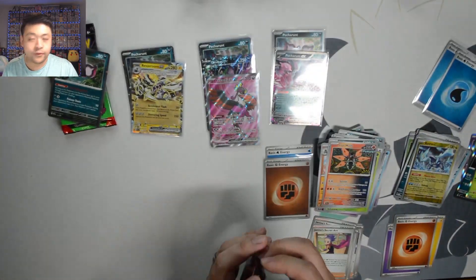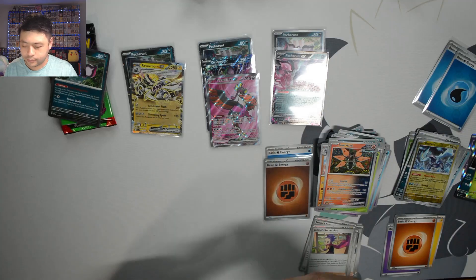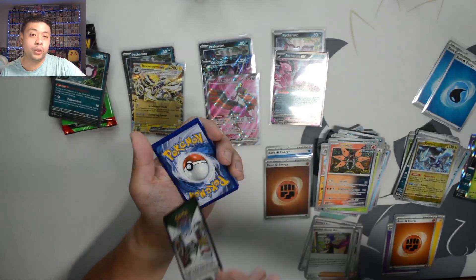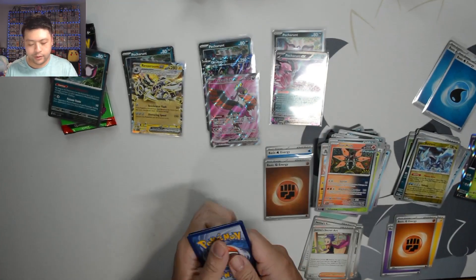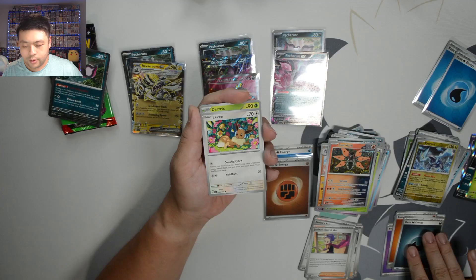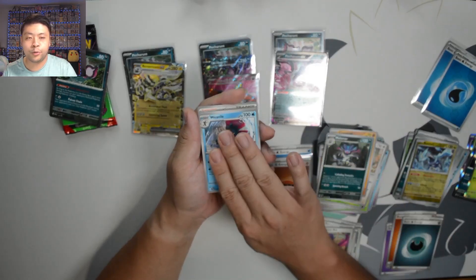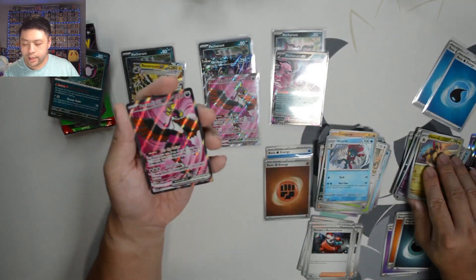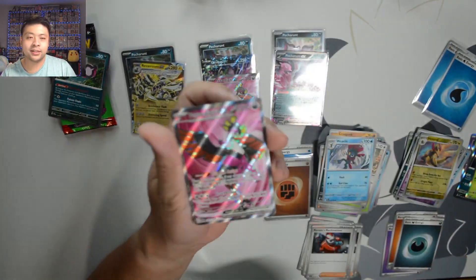Last pack of the third blister. Let's hope we can get something else — maybe another ACE SPEC, maybe the gold Earthen Vessel. HLQ. Metal Energy — stark. We got Eevee, Dartrix, Persian, Progonk, Melamar, Weavile, Zervil 06, Duskull, Haxorus — into another Pheasantdipity EX Full Art. That is going to go in our trade binder for sure.